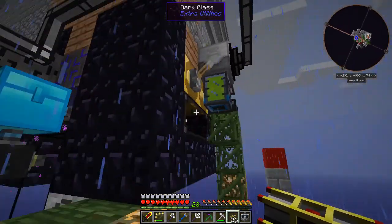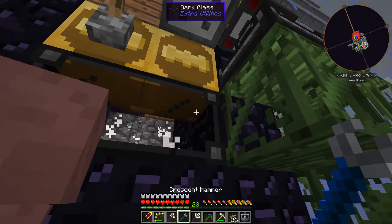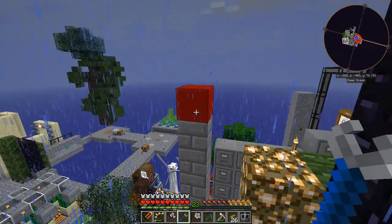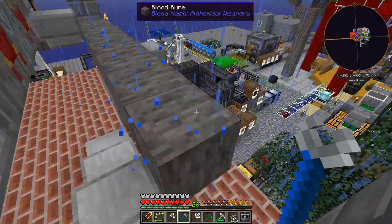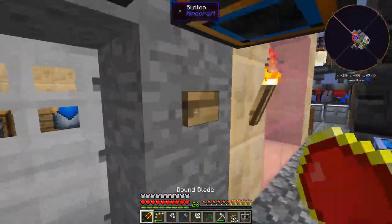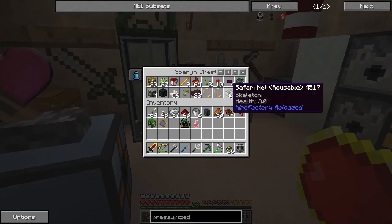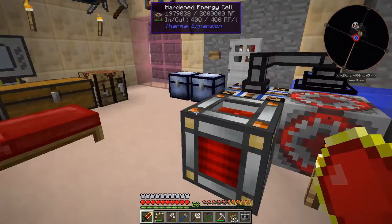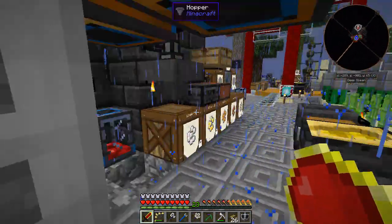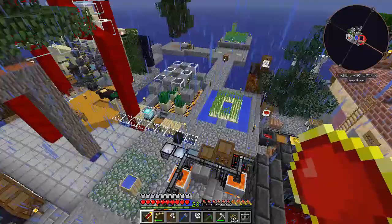The guys upstairs have been running for a while — this portable tank is full of essence, let's grab that. Now I need to figure out what I did with that reusable safari net. Actually I'm just going to make a kill chamber back here.